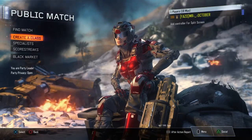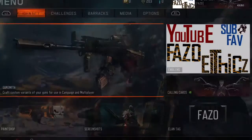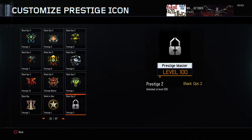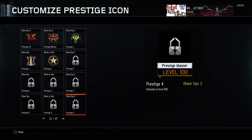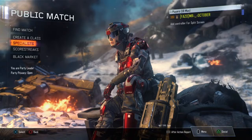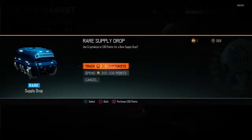I'm just gonna update y'all on my level 100 — finally unlocked that. I believe it's the Black Ops 1 Master Prestige icon. Can't wait to see what these look like at 200 and 300. I already know what they look like, but I can't wait to unlock them. But the main part of this video — we're gonna go to the Black Market and unlock all rare supply drop boxes, 200 of them. Let's see what we get, let's get right to it.